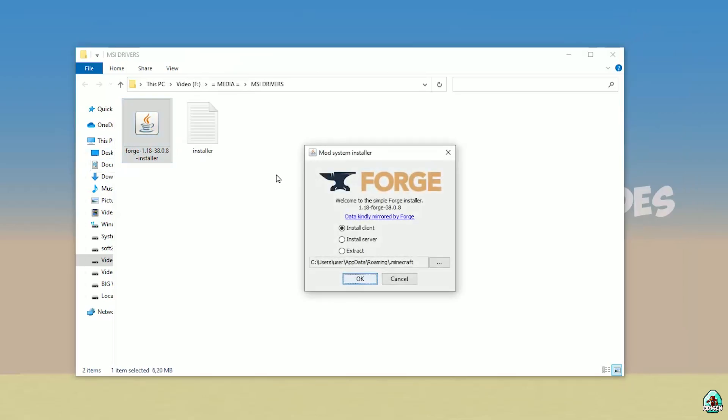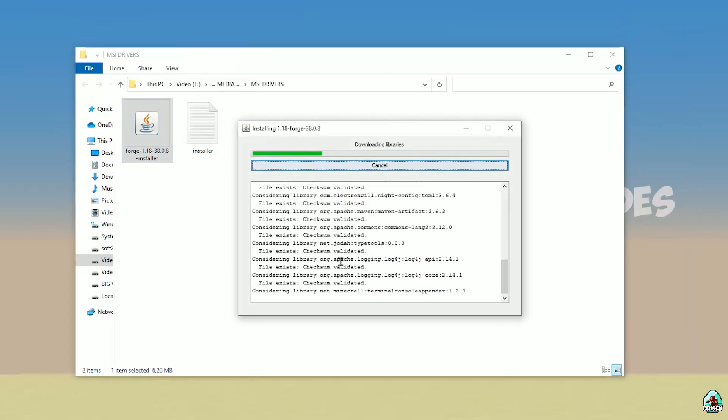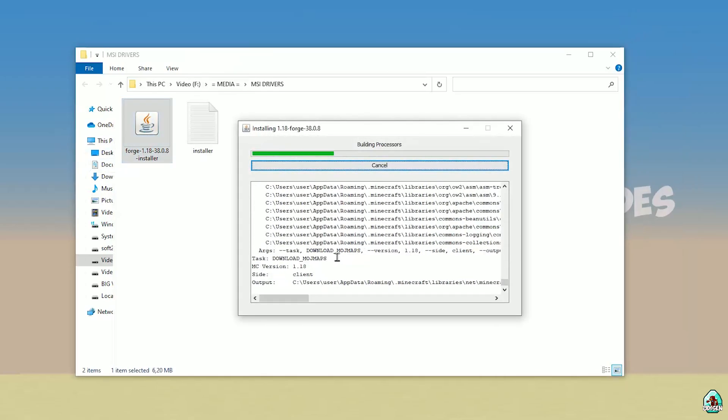Anyway, double-click the installer. Press OK. After that, you must see the installer window appear.